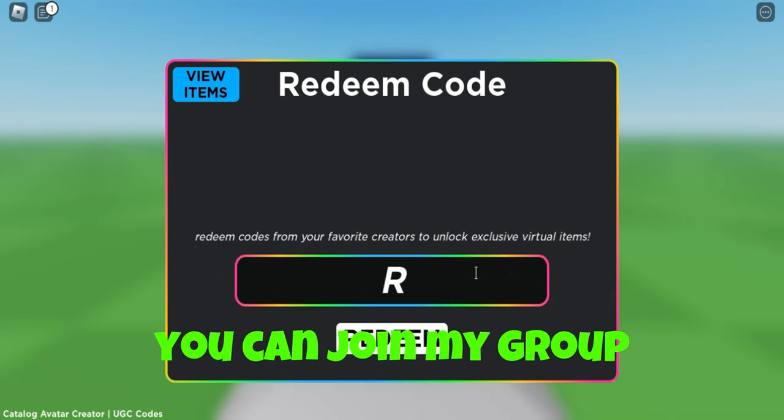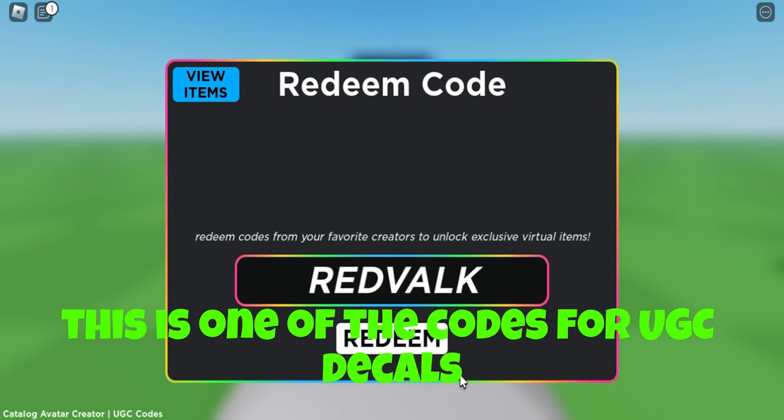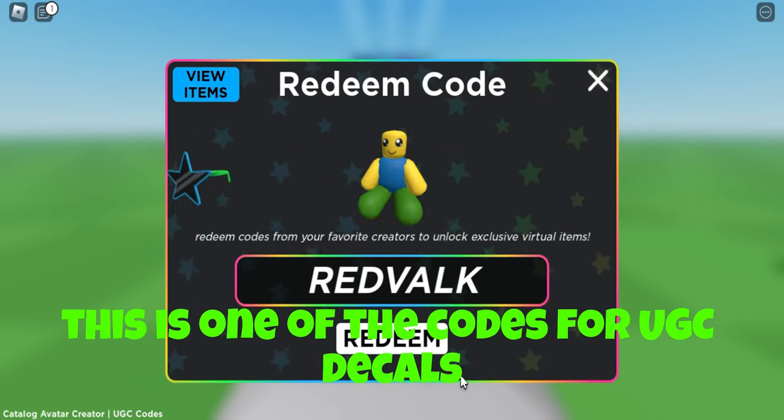While we go through the codes, you can join my group Bominet Squad to be in my squad. This is one of the codes for UGC decals.